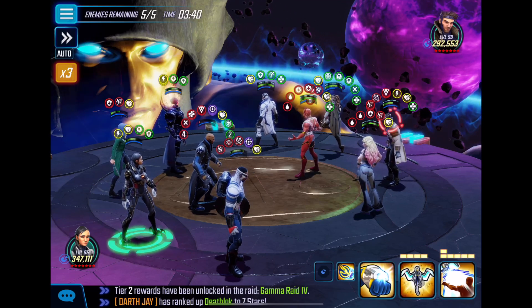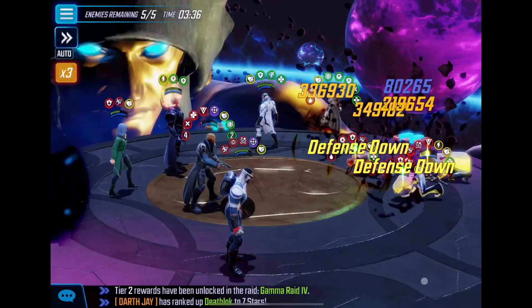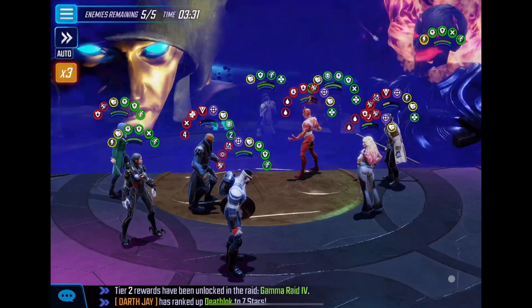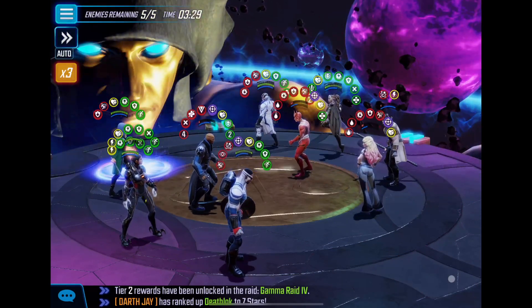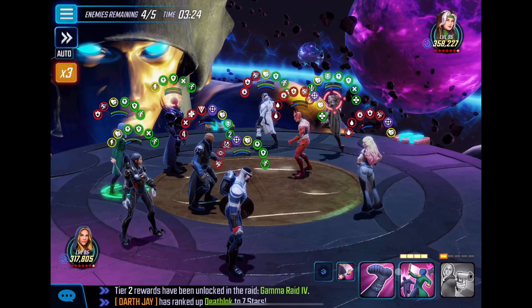Now you have a choice here — I used the Kestrel special, probably unnecessary. You probably could have gone for the ultimate against Gambit; I wasn't quite sure I was going to be able to finish him off, so I used a special instead. Gambit got pinged away.